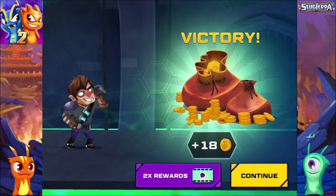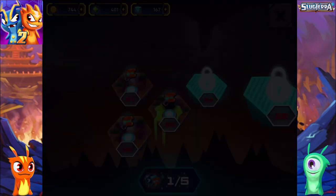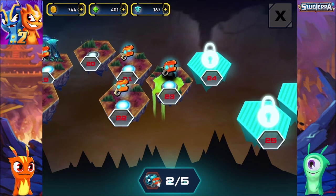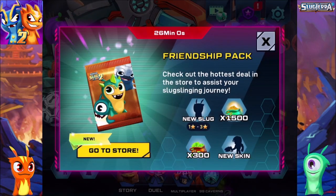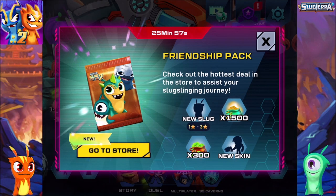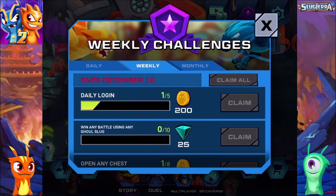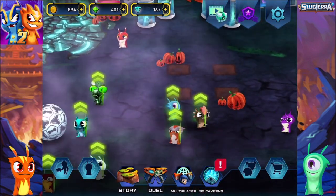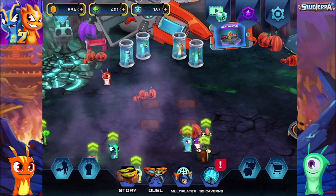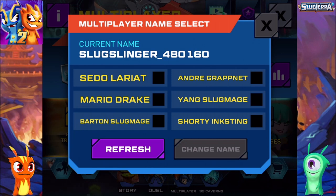This is the good thing about starting from scratch - everything is super challenging. We can get double rewards if we watch an ad, let's just continue for now. I'm not really sure if we're going to be able to keep going. Oh, this is a boss battle! I got 894 coins. We got the caverns over there. Oh, this one is for multiplayer - okay, so apparently I cannot use my original name.